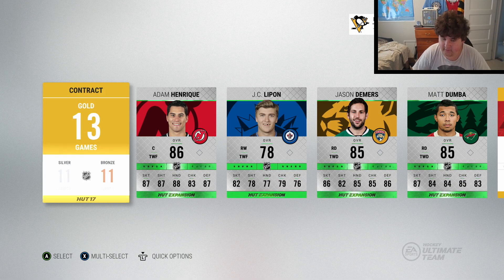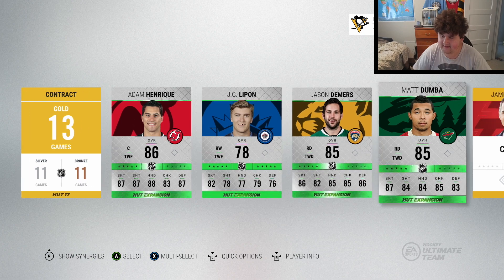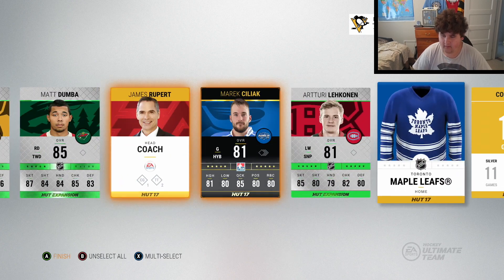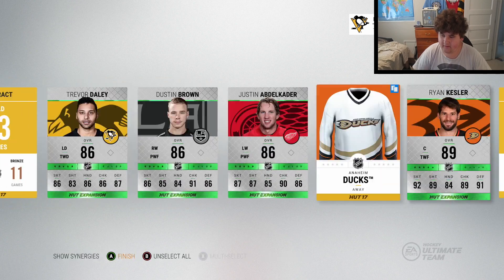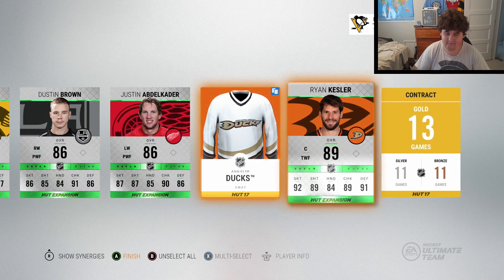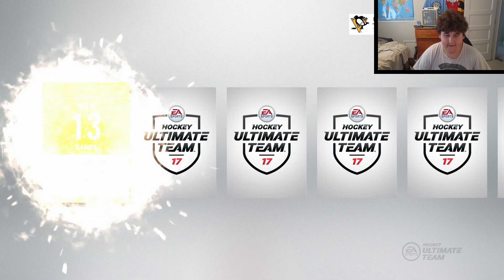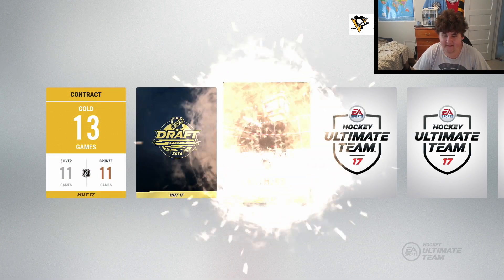Skip - anything good right off the bat? Not really seeing anything. A Team of the Week player - not awful, could have been better. Oh, Ryan Kessler as well! So a Team of the Week player and Ryan Kessler in that pack. Last 50k pack - can we finish it off with a bang? We get a draft collectible and Nathan McKinnon right there!